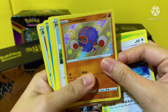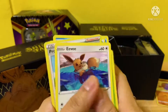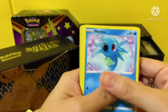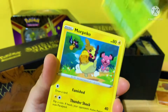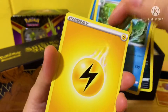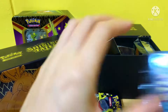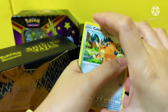Oh, this is new to me — a shiny is a shiny, let's go. Nothing else, let's continue. Will a shiny Charizard appear? We are halfway through — this is the last five packs.